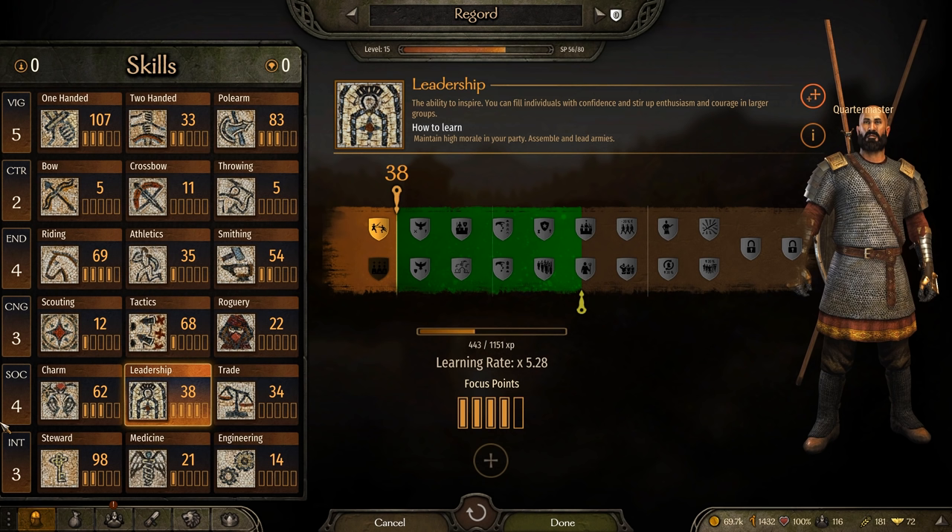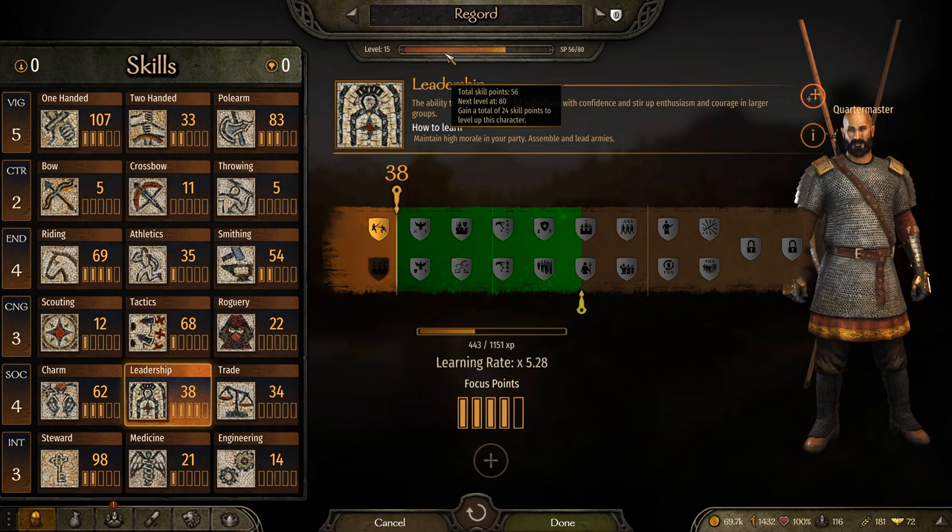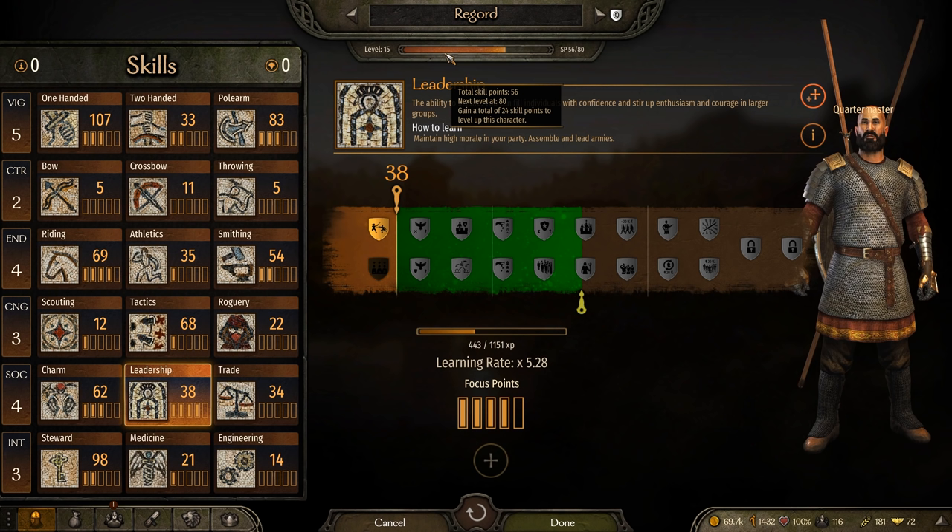Most characters stall around level 14 or 15 because every character level requires a certain amount of skill points to progress — level 1 to 2 takes 10 skill points, but level 15 to 16 requires 80. Furthermore, the higher your character level, the slower you learn skill points. If you spend all your early levels, attribute points, and focus points on nothing but combat skills, your progression will hit a massive stalling point, because your combat levels become few and far between while passive social and intellect skills match that slow learning rate. Combat and transport skills like riding and athletics increase fast because you constantly use them in combat.